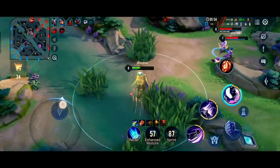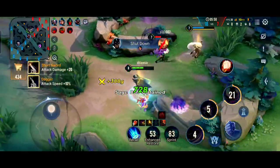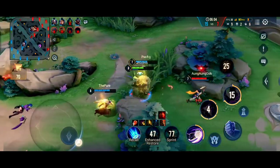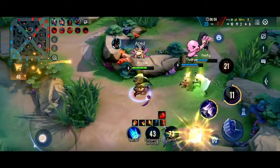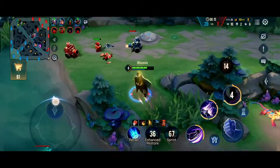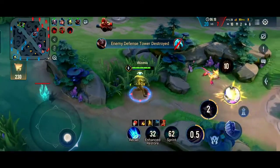Even though I'm low on health I'm not recalling, because I have my ult and I'm invisible so they can't see me. We managed to get a double kill again, and it looks like Violet is rotating and gets caught out. Even though she used flicker, she's still going to die because my S2 is on her. Now we can easily take the mid tower since there are no enemies to defend it.